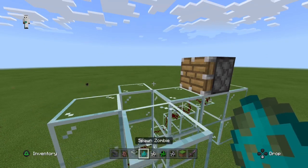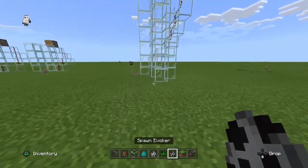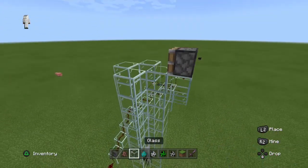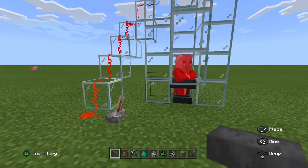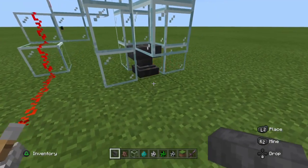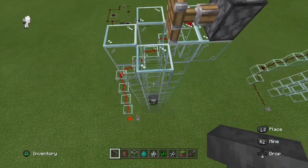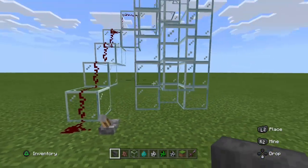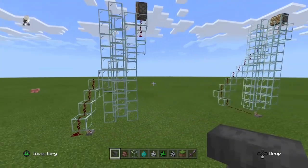Next up we have a creeper, and I'm going to replace the witch with an evoker, which is pretty strong too. Let's see how much it takes them to get crushed by an anvil. It takes the creeper a little more than two. The evoker? Just a first hit. Let's see if it can resist more than two — second one dropped, and yeah, it was just two. It took one for the creeper, two for the skeleton, two for the zombie, and two for the evoker.